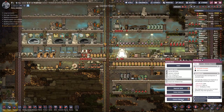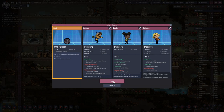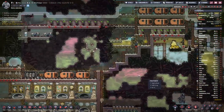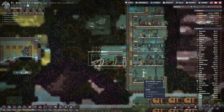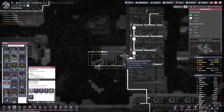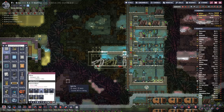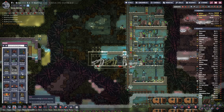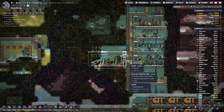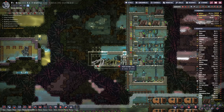I think our duplicants have enough to do for now. So let's let them do their work, and in the meantime I can figure out what I still need to do to make this setup on top actually work as planned. And here we will of course copy the same settings, and that will be good.